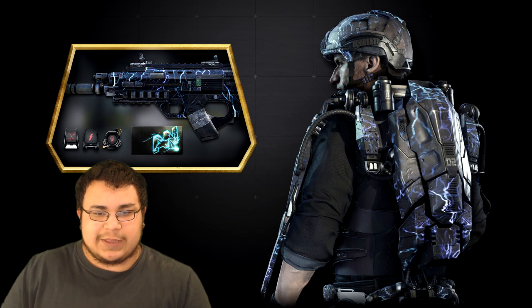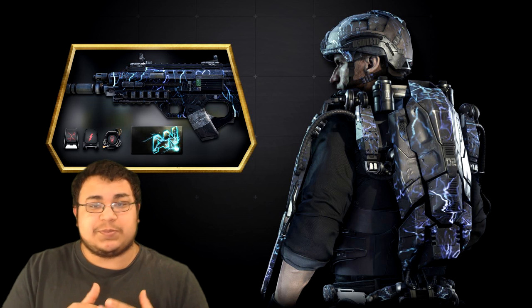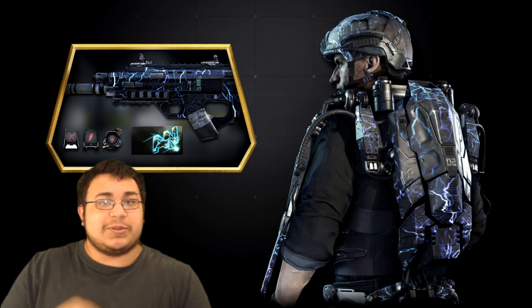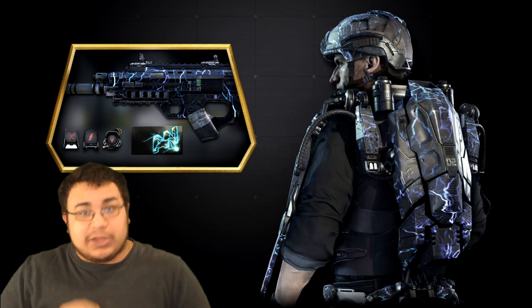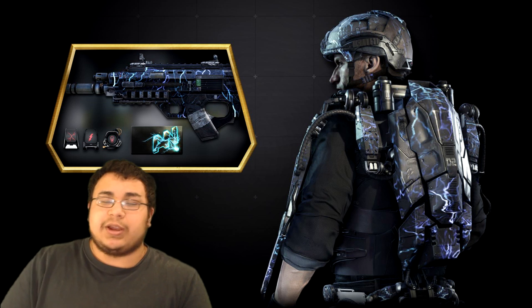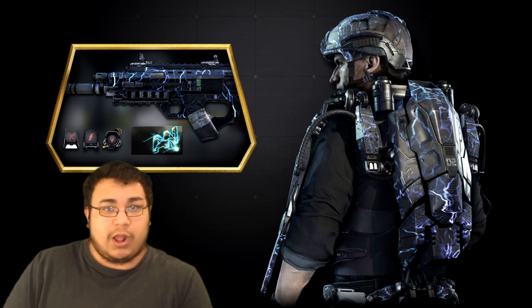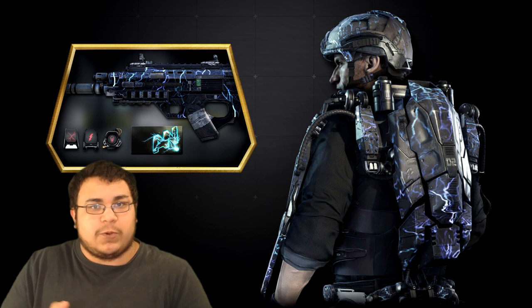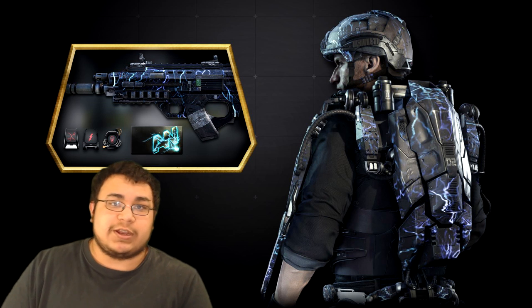Let's move on to the stuff everyone really wants to talk about — the gun camos. The first one is the Lightning Premium. This pack you're able to split up in a way: if you just want to buy the gun camo and the player card with the reticles, you're able to buy that for $1.99 separately. If you wanted to get the exosuit with the helmet, the gun camo, player card, and reticles, then that would be a total of $3.99. Unfortunately, you're not able to get the exosuit by itself — you have to buy it in the bundle with the gun for $4. But you are able to get the gun camo and player cards just by themselves for $1.99, which is kind of cool.